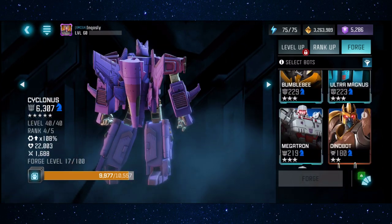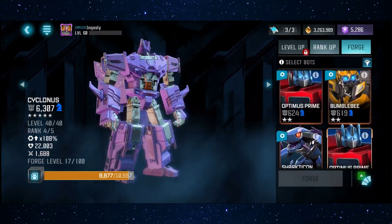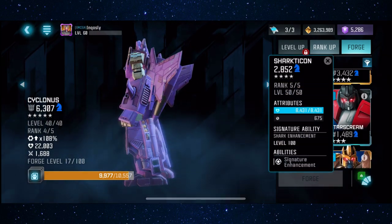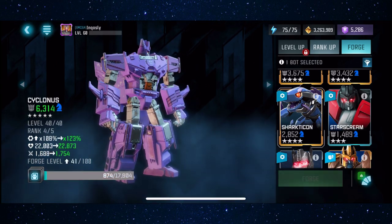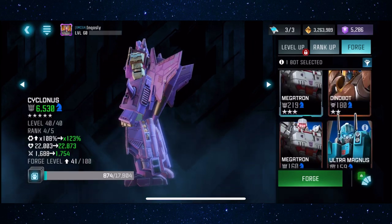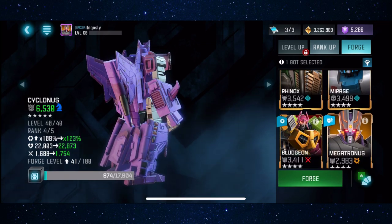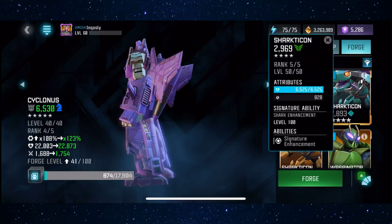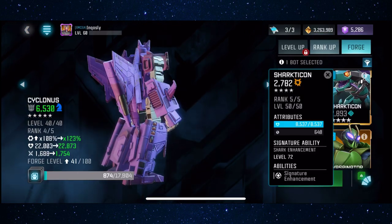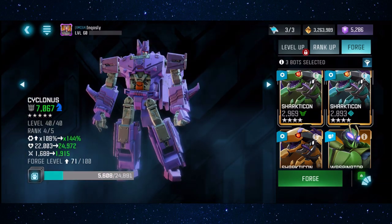So let's go ahead and feed him our sharks. I'm gonna do all of my 4-star sharks first. Where's the Tactician one? There he is — forge level 100, signature ability 100. Goodbye! Sharkticon takes him all the way up to 41. Let's go ahead and find the rest of the sharks. This one's also 100, this one's 100, and this one's 72. So let's see how high these two guys take him — up to 71.